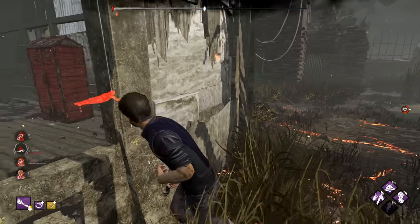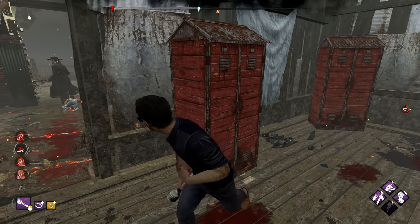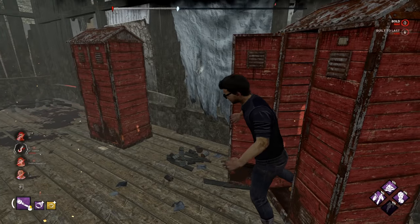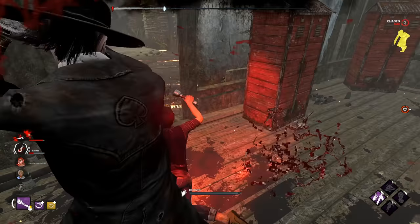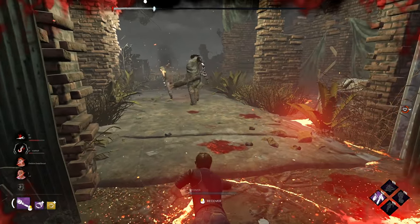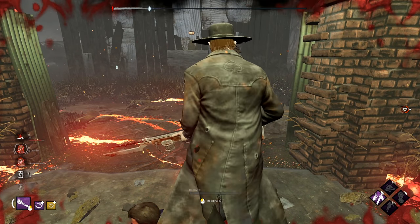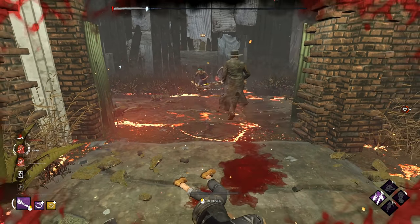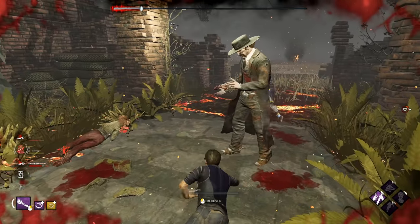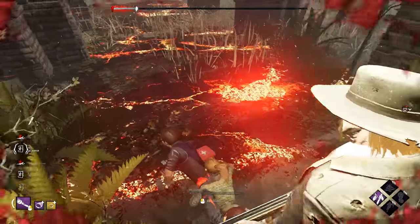I'll be inside the shack for the save and you be towards the exit for the save if you can. Oh no, I don't have enough flashlight left. No, I don't have enough battery for another save. No, I'm dead - maybe be close by with dead hard or something. Wait, they're in the basement though - unlucky. Is he gonna pick? Yeah, he probably will. No, it's so unlucky - I didn't know if I'd have enough time.